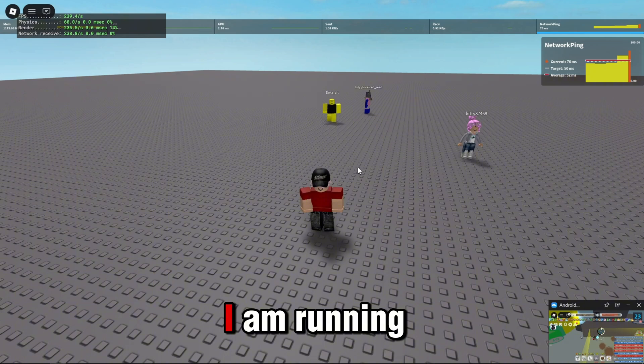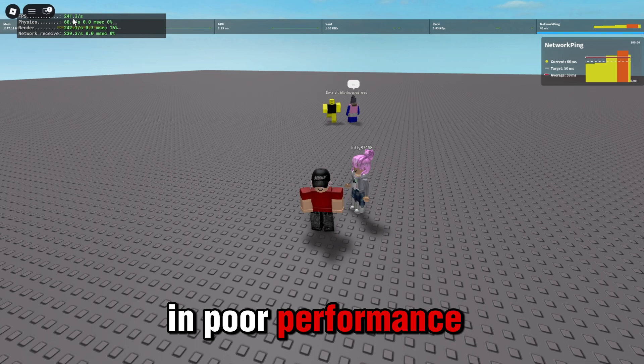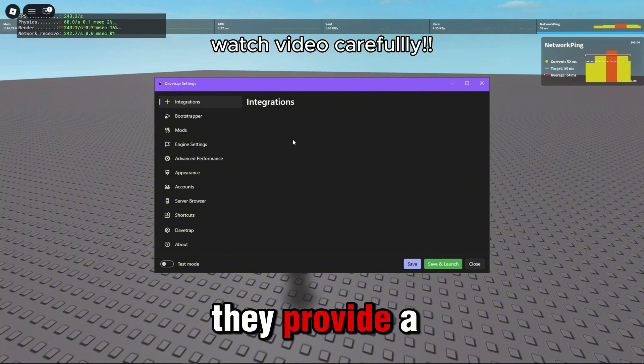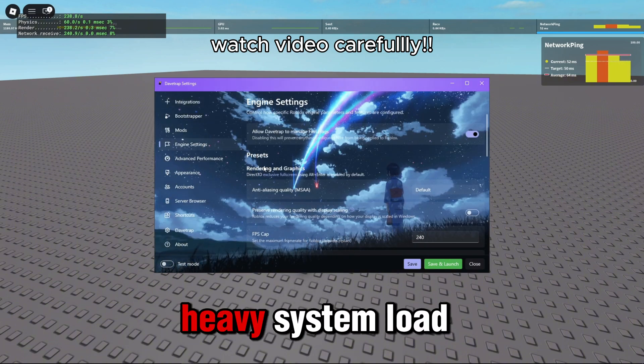Currently, I am running an emulator alongside Hi-Raze recording software, which typically results in poor performance and low FPS. However, these fastflags prevent that. They provide a substantial FPS boost and maintain low latency, even under heavy system load.